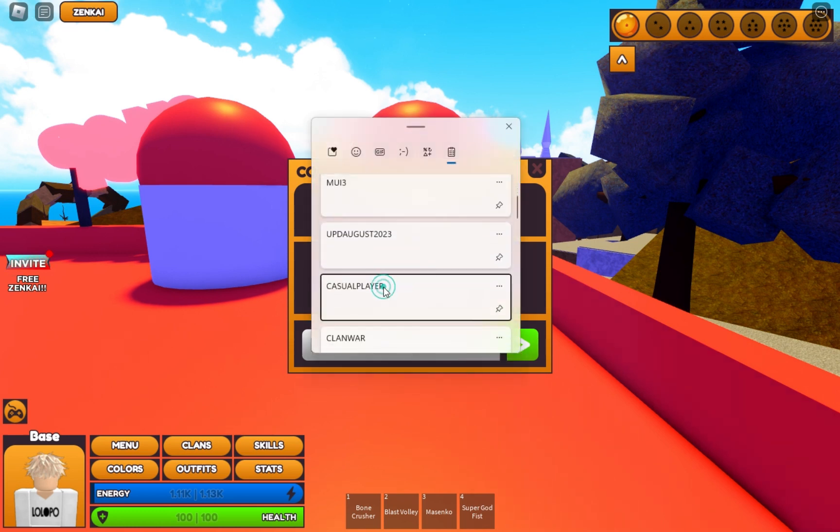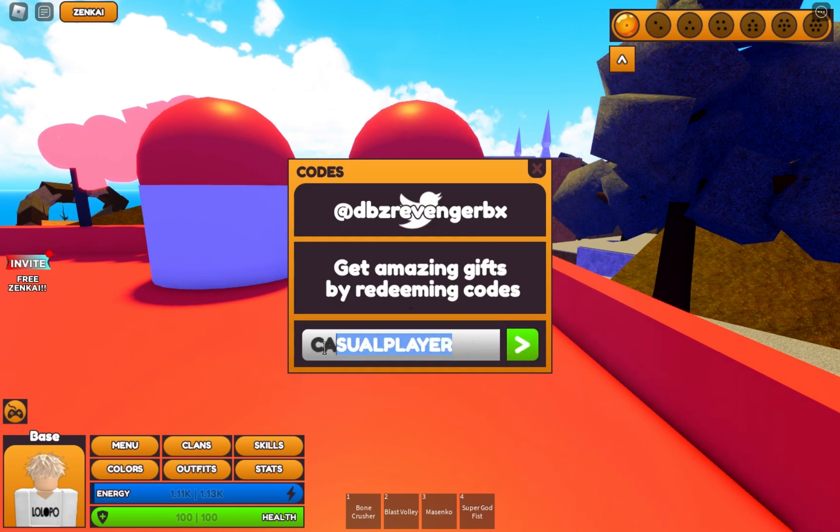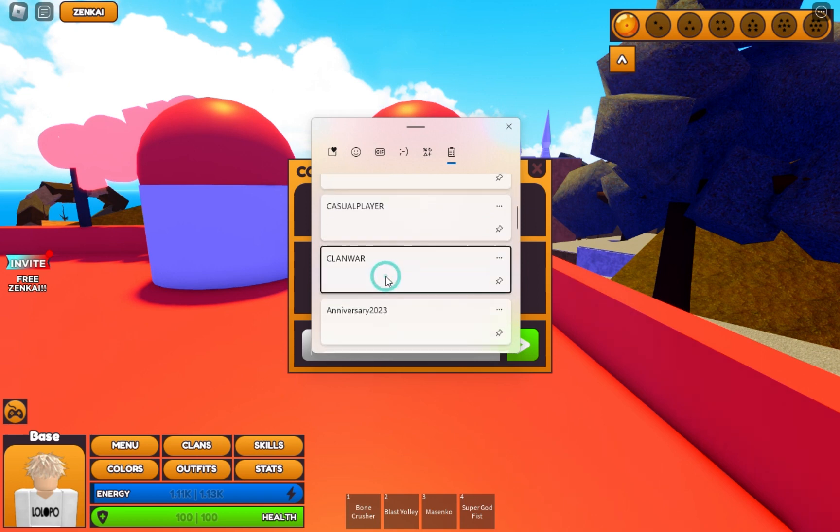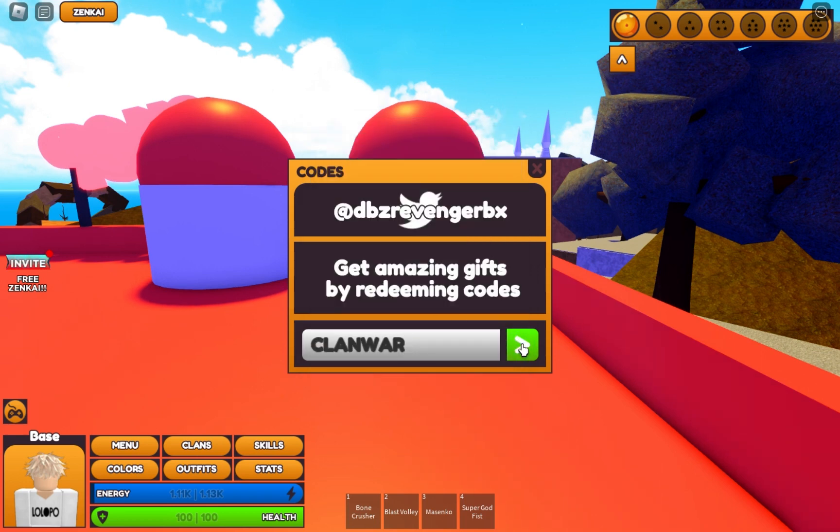I have already used all these codes because I was checking which ones are working or not. So we're going to use this - oh, this one is invalid. Don't use this one. Okay, so the next code is Cloner.